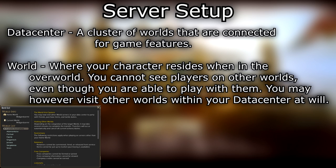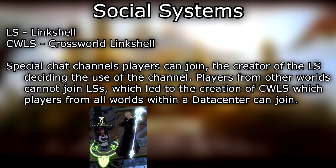Data center — a cluster of worlds that are connected for game features. World — where your character resides. When in the overworld, you cannot see players on other worlds even though you are able to play with them; you may however visit other worlds within your data center at will. LS — link shell; CWLS — cross world link shell — special chat channels players can join, with the creator of the LS deciding the use of the channel. Players from other worlds cannot join a link shell, which led to the creation of cross world link shells, where players from all worlds within a data center can join.